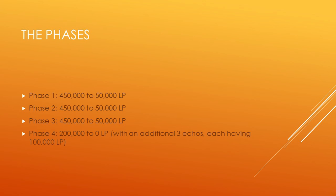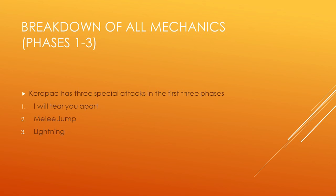Here's a quick overview of the phases. Phase 1 takes Karapak from 450,000 to 50,000 life points, then he heals to full for phase 2, which again runs from 450,000 to 50,000. Upon reaching 50,000 he heals one final time for phase 3, again from 450k to 50k. As soon as you reach 50,000 in phase 3, phase 4 begins. Phase 4 has 500,000 life points, and when they hit zero you've completed the kill.